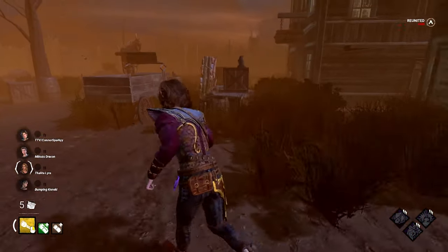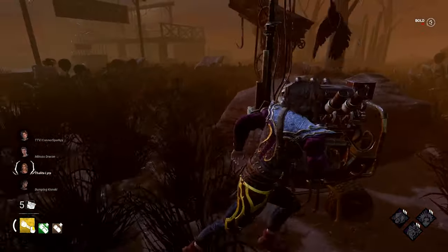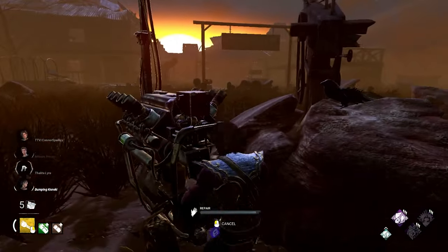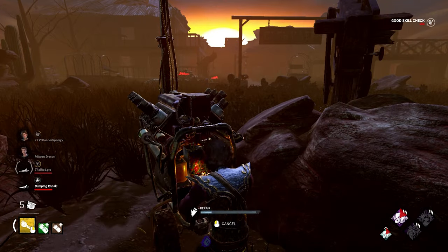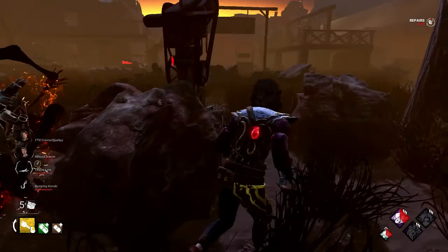We are on Dead Dog Saloon, and we're going to go and sit on this gen right here after we play some Bardic Inspiration. Lovely. Now we're sat down. Somebody's already dead, but that's okay. Give me a great skill check. I want to see how much value I can get out of it. I missed. Two people are down, what's going on? Oh bollocks.